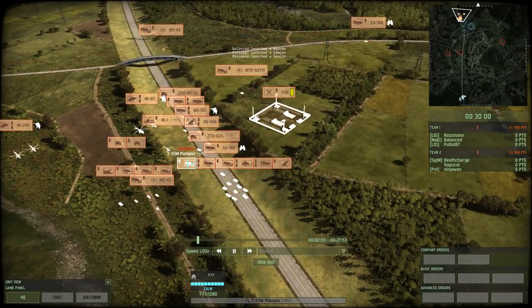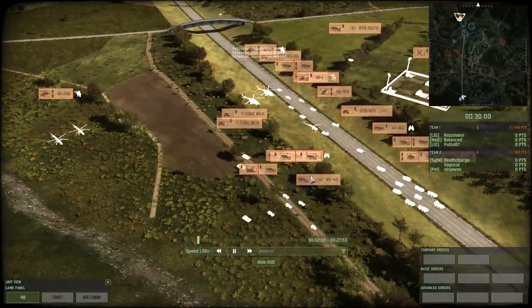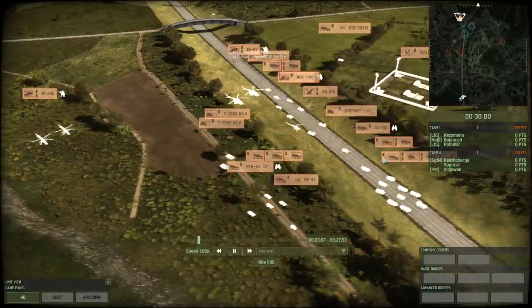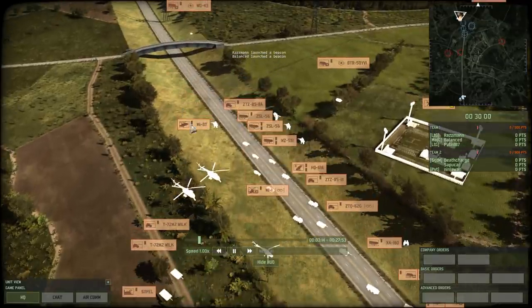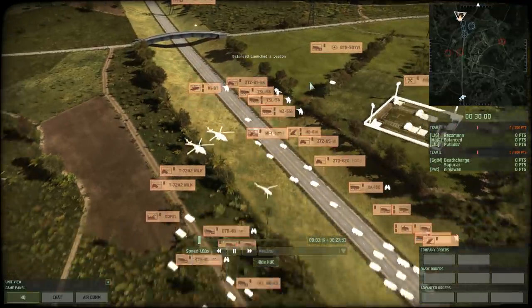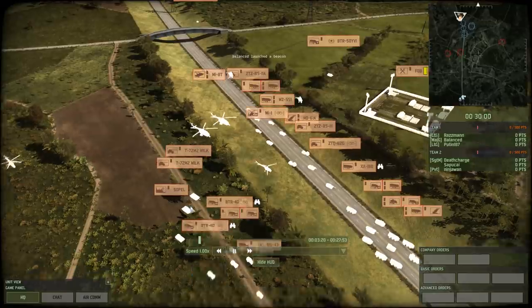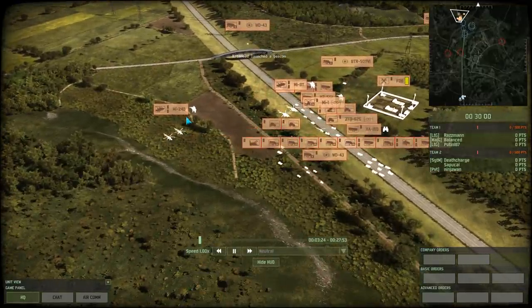Ninja 1 using T-55s. We got the WD-43 — I always think it says WD-40, but that's something else. This is Sepukai, Ninja 1 Finland, Death Charge, China. And the last one — Sepukai, probably the Czech.